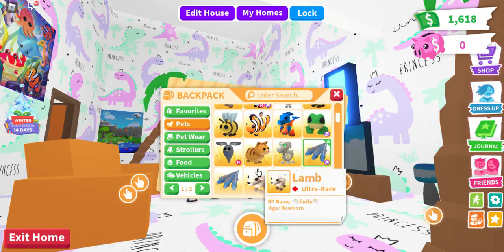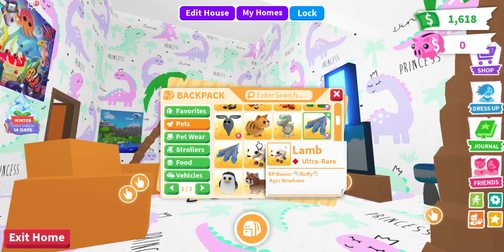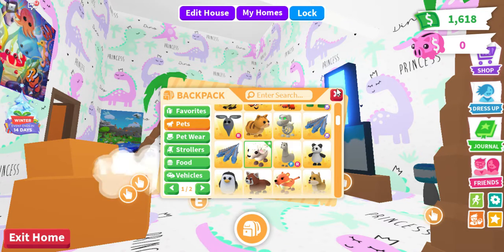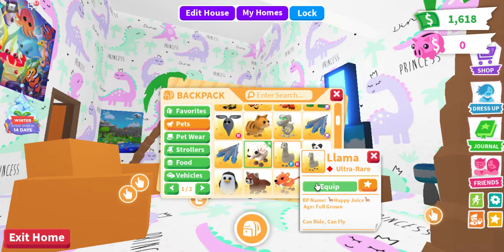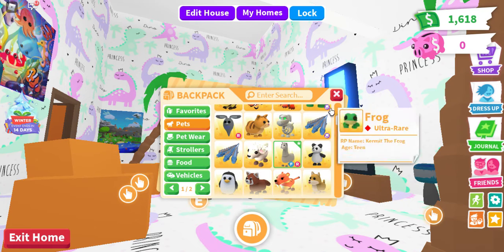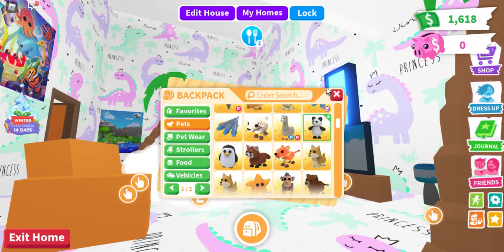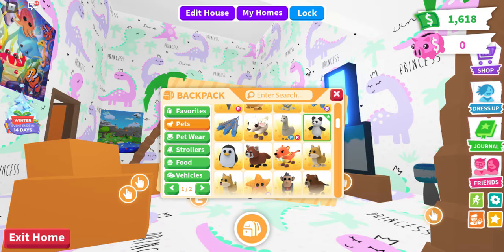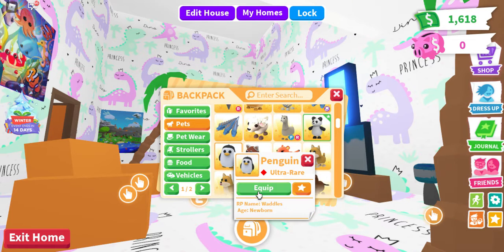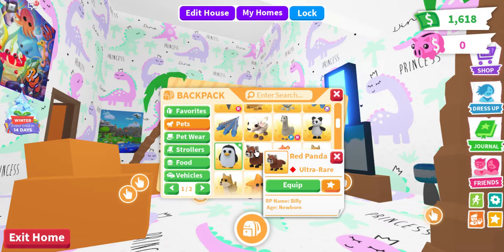I'm just gonna start skipping the copies. Next up we have the lamb from the Easter 2021 event — I named him Fluffy. We have the fly-ride llama, which I actually got from trading Halloween pets. I named him Happy Juice. Next thing we have is a panda named Bob Jr. Then I have my elf on the shelf, which I got this year. Penguin named Waddles. The next thing I have is a red panda named Billy.